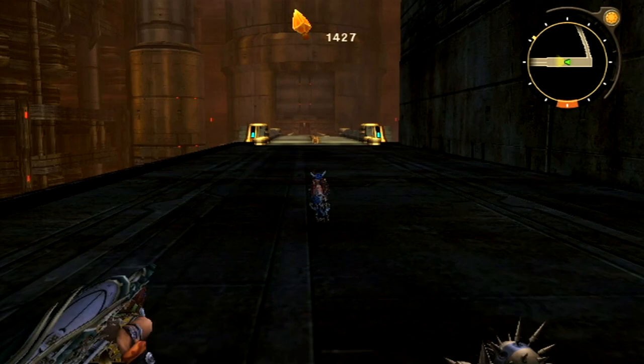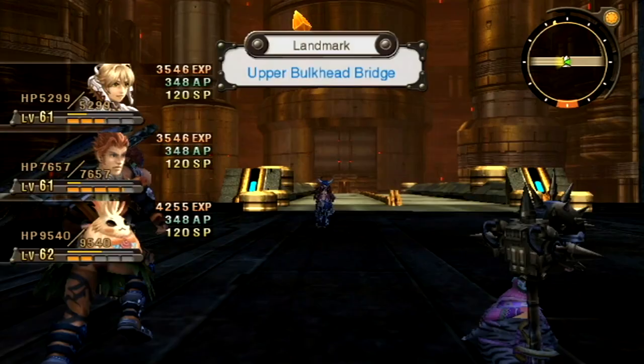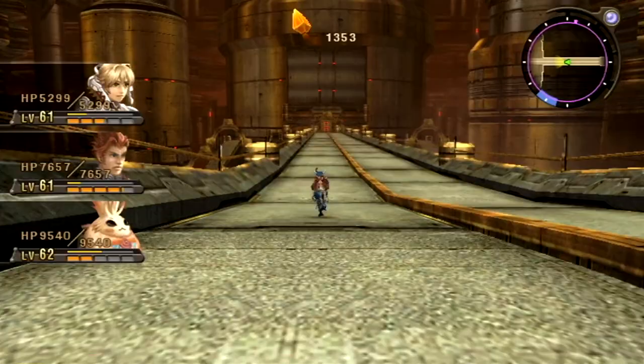I should probably actually say what we're doing this time — that'd probably be a good way to start the video. This time, we are going into the upper bulkhead bridge and we are going to be continuing our way through Mechonis Field. According to the map, we're almost to the top.